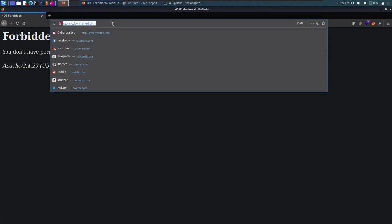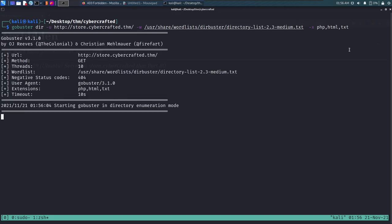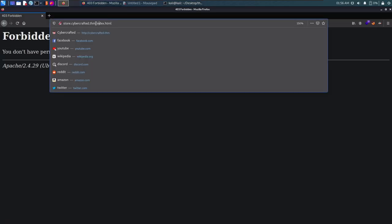Let's try Gobuster directory enumeration on the store subdomain. We specify the URL as the store subdomain and use the common medium wordlist with extensions php, html, and txt. We hit enter and find index.html and search.php. Let's quickly browse to search.php.